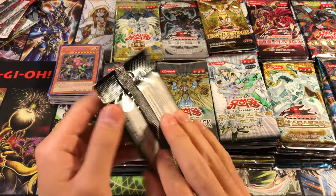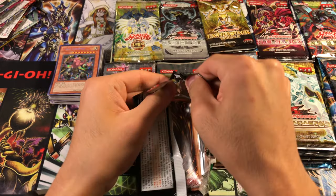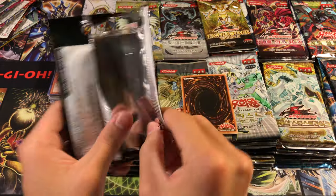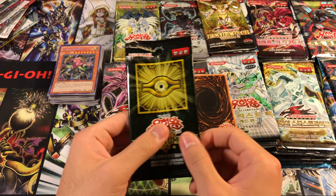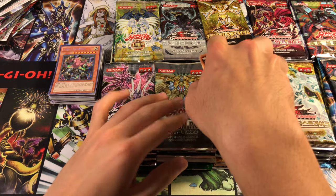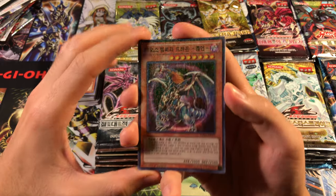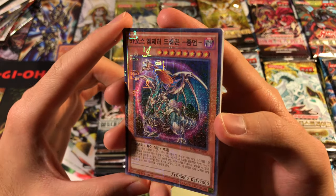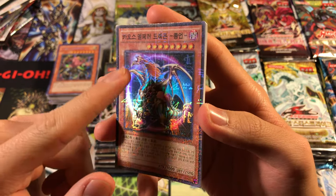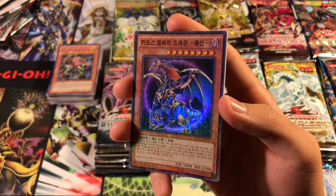Finally, Millennium Pack - one of the coolest things OCG has that TCG missed out on. It had Winged Dragon of Ra, Phoenix Formation on the front, and all kinds of great stuff. Look at these cards - a Chaos Emperor Dragon in Millennium Rare, with Egyptian-style Yu-Gi-Oh hieroglyphics all over the surface of the card. I had pulled BLS before, so it's really nice to finally see a Chaos Emperor Dragon. That looks gorgeous.